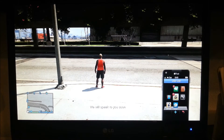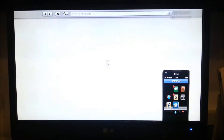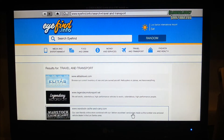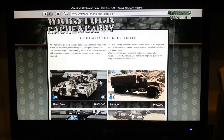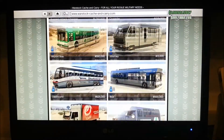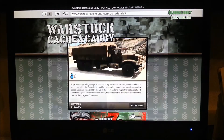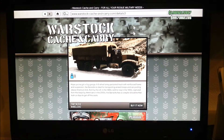Open your phone, go to Internet, go to Travel and Transport, go to Warstock, and you see there is no Cargo Bob. So press on this one, and then you see the home button.